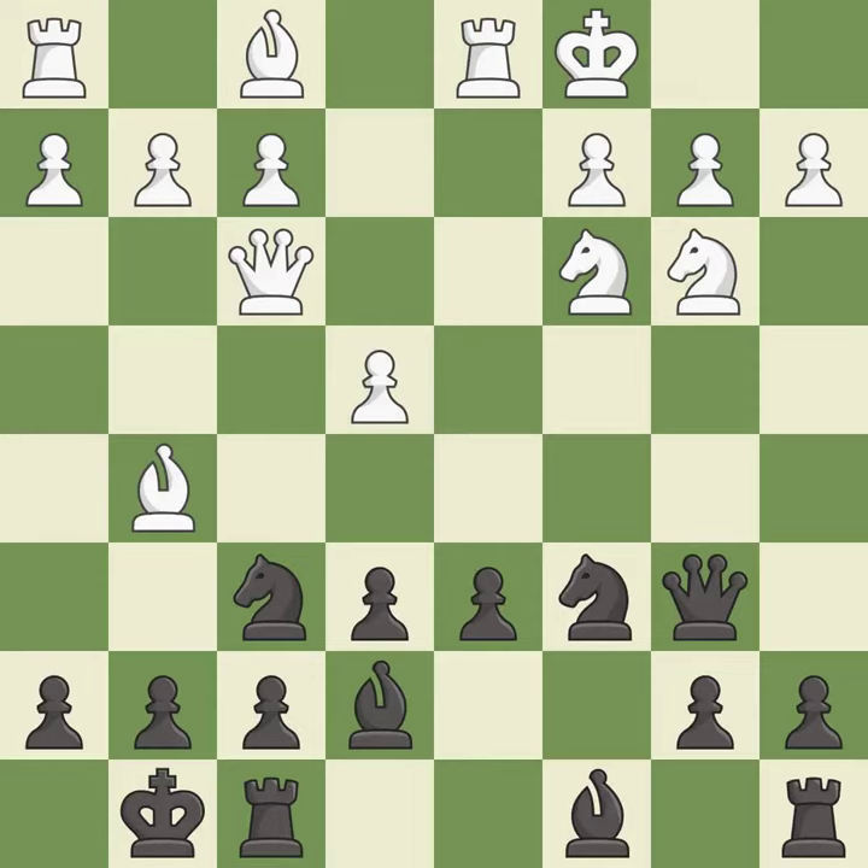By castling to the opposite side of the board as the opponent, the game will tend to be more double-edged. It is excellent. This is not the best — it is an inaccuracy and not the right idea.